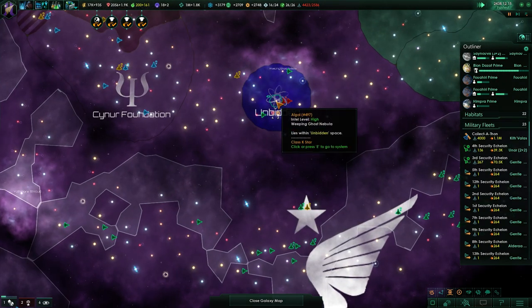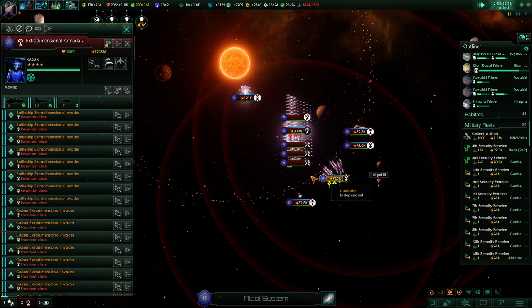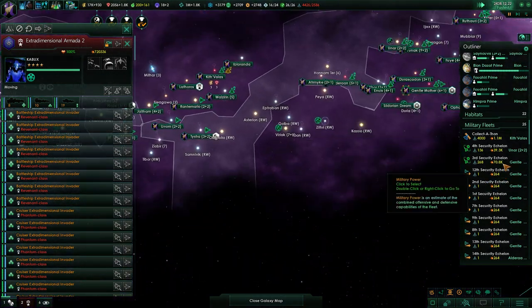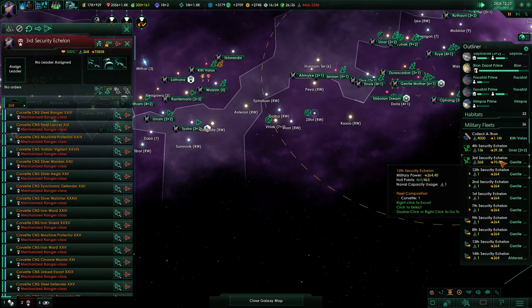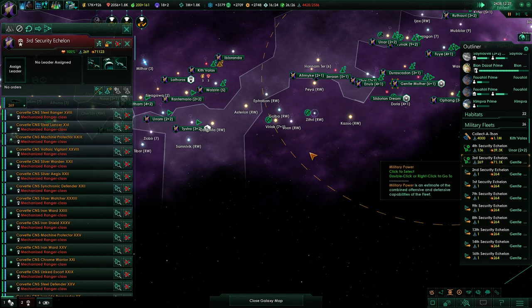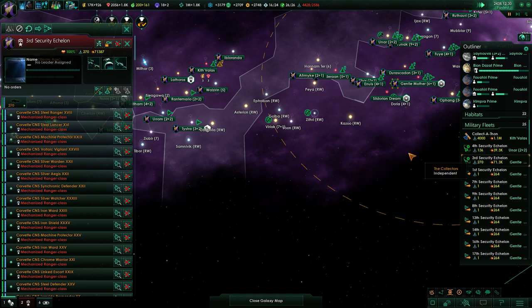The Unbidden got another fleet - where are you going? Nowhere, just as well. That's not going to be a strong fleet; those 500 corvettes are probably going to be maybe 100k, or from the looks of it maybe 140k. Not amazing but it's something.